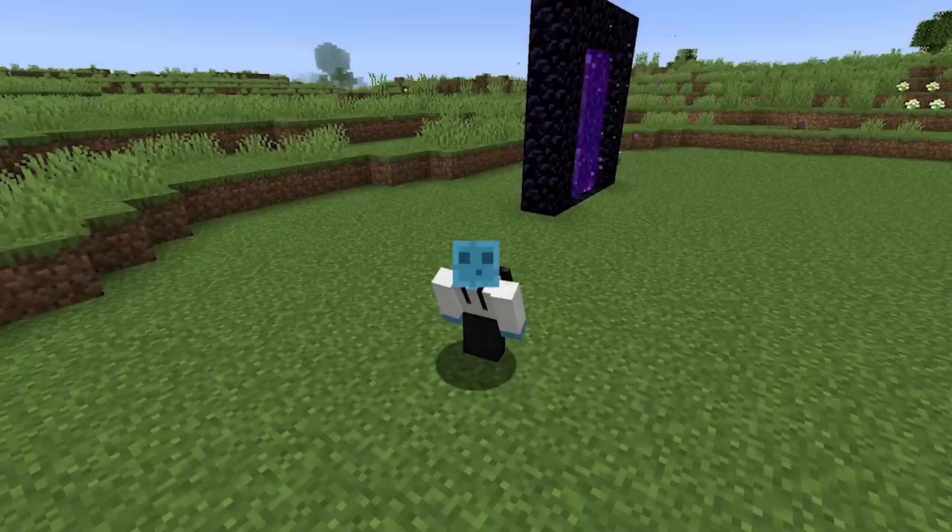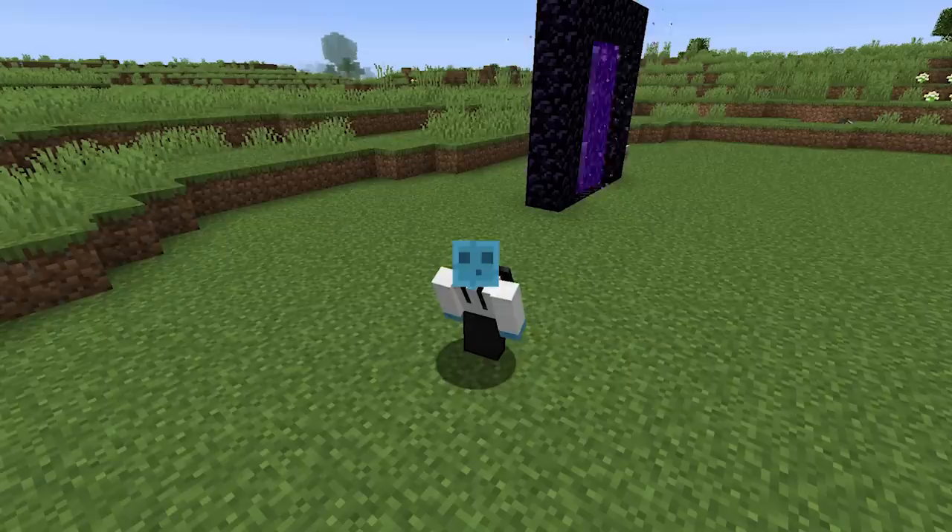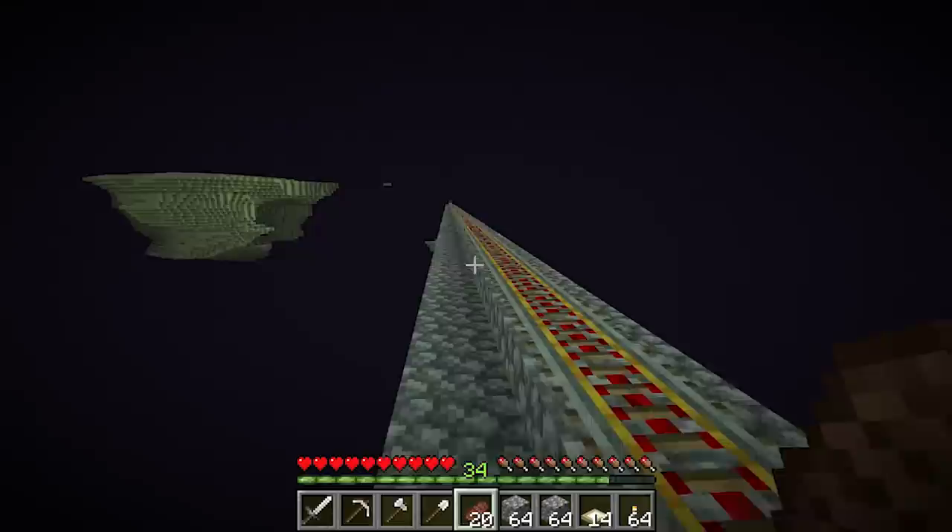Hey everybody, welcome back to a brand new episode of our Minecraft 1.14 LP. Hope you guys are all doing well. Today is episode 17 and I've got an awesome episode planned. Before we do that, let's get into the question of the day: you're allowed to add any mod into Minecraft seamlessly and perfectly, but in return you lose your elytra. Do you sacrifice it and add a mod, and if so which one? Let me know in the comments below. If you enjoy this series, hit the like button, subscribe, and turn on notifications.